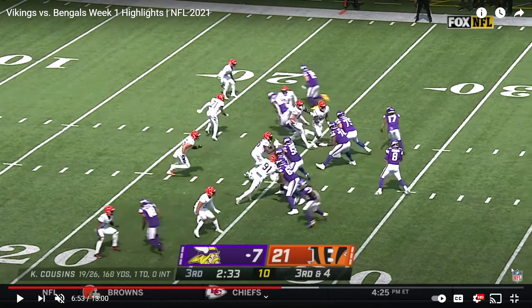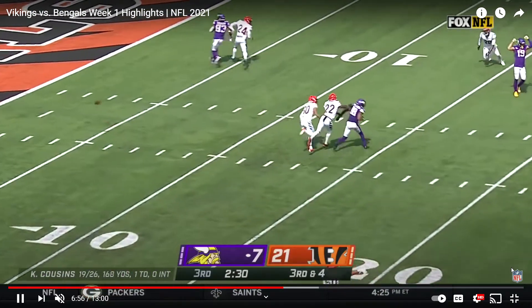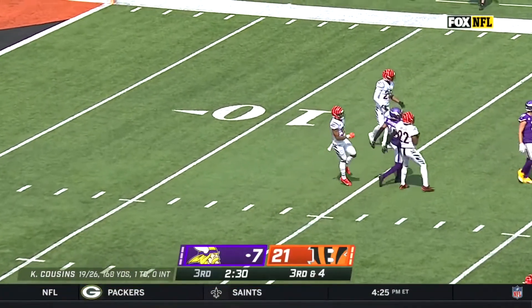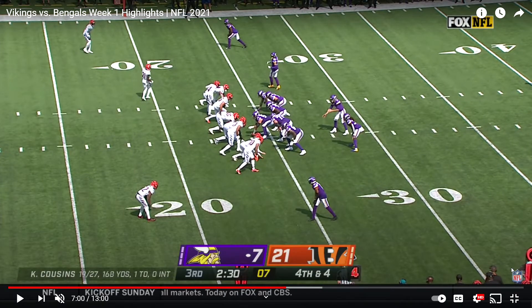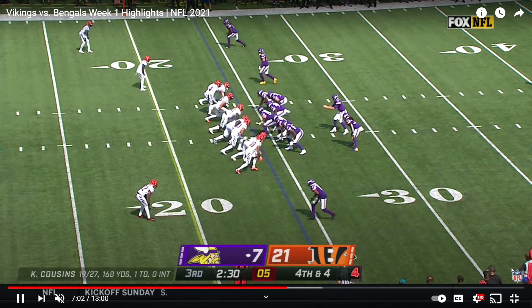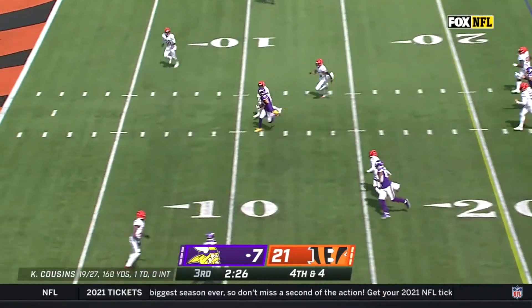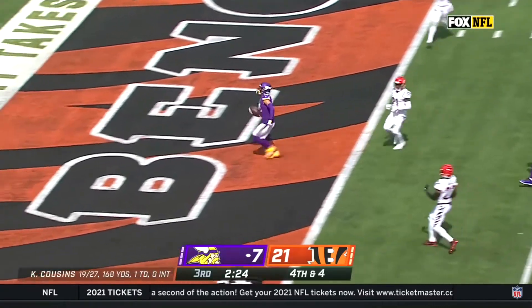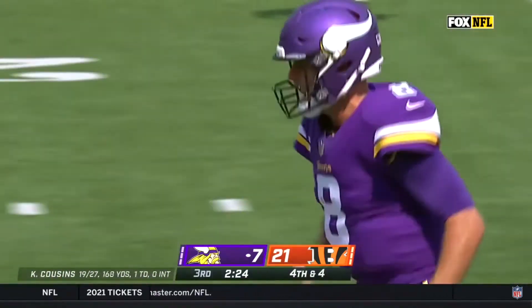On third down, Jefferson just misses on this path — would have picked up the first. Fourth and four: Thielen in motion will end up beating Hilton the corner on a slant and take it to the house. On a blitz you didn't have protection behind it — it's just a tough play, especially when Hilton is not your best corner at Cincinnati.